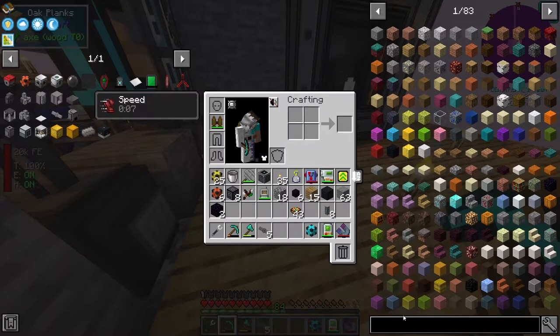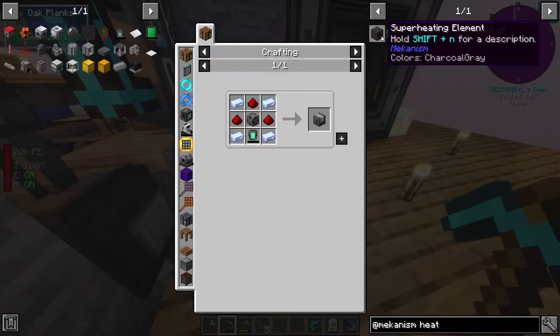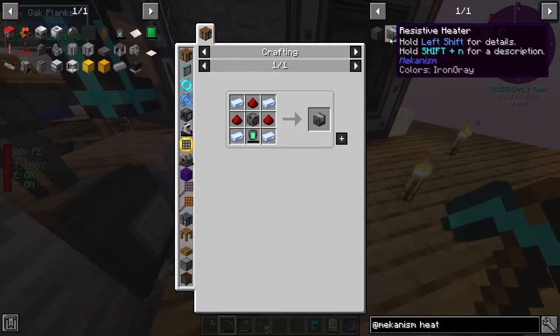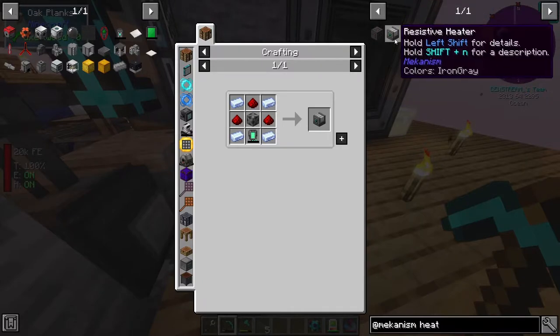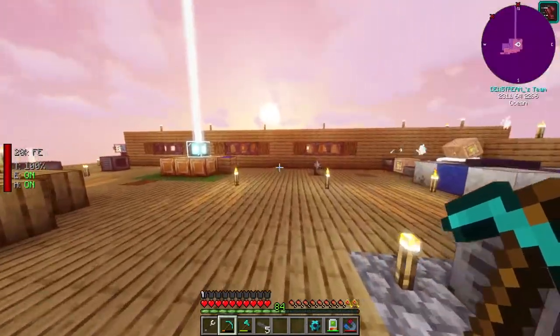The other thing they mentioned was Mekanism. Mekanism has this - I think it's called a resistive heater. We could also check out the superheating element because we have one of these. Maybe we should check out the superheating element, but I've used the resistive heater and he uses electricity to generate heat - I used him for a thermal evaporation thing. Let's try and make another superheating element. Do we happen to have steel? We can craft steel. I'll ask for four and we'll see how long that takes.